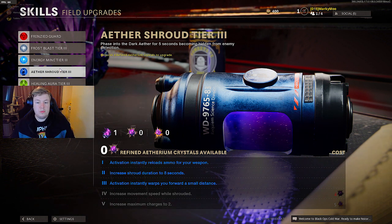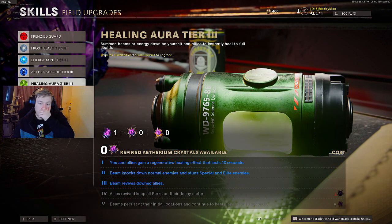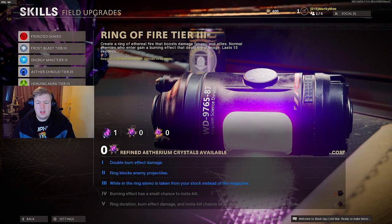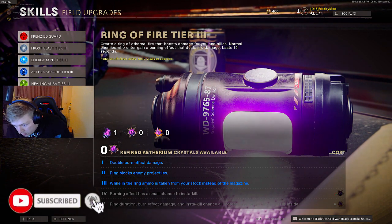Healing Aura tier 4: allies you revive keep all perks on their decay meter - really useful if you want to protect yourself and revive when needed. Tier 5: beams persist at their initial locations and continue to heal for 10 seconds. Ring of Fire tier 4: burn effect has a small chance to insta-kill, very nice. Tier 5: ring duration, burn effect damage, and insta-kill chance all increase the longer the player stays inside.